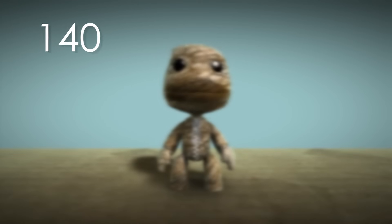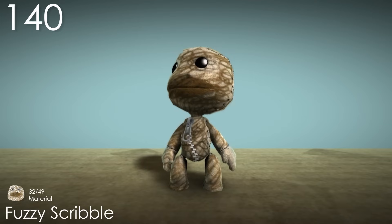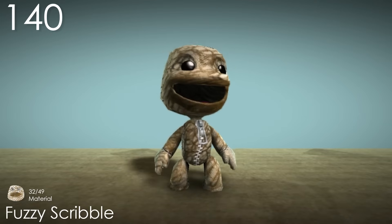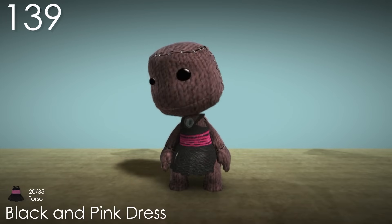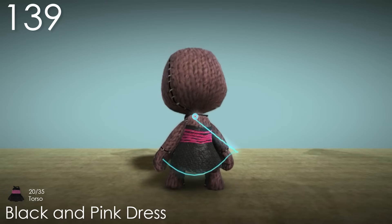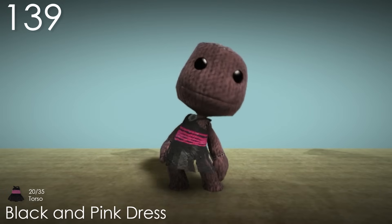Number 140: Fuzzy Scribble. This material is pretty unusual, but it actually works surprisingly well in my opinion. What looks to be like pencil scribbles is actually a really charming idea for a game like LBP. Number 139: Black and Pink Dress. This dress is also quite similar to one we'll see later on, but this one is unique with its neckpiece and the separated material at the bottom, which visually I'm not a big fan of. I do really like the colours though — black and pink are always great together.